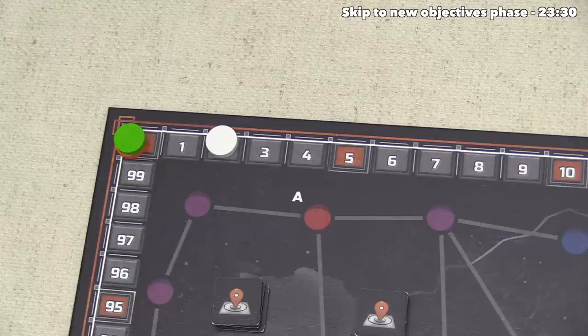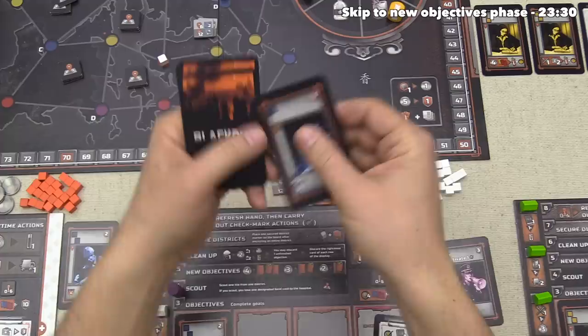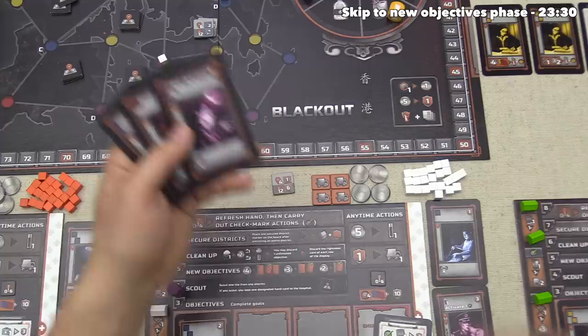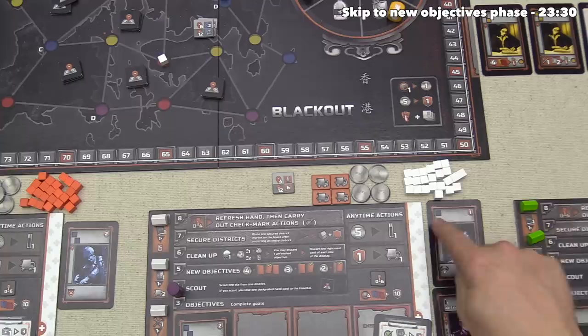We put this scouted tile in our area and generate one victory point, bringing us up to three. Then as mentioned, we take this team of committed cards, shuffle them up, and one of them goes to the hospital — it's going to be the single blue volunteer. So that wasn't too bad. We put them in the hospital, and this is the only way that cards enter the hospital. At the end of the game, you don't get points for cards in the hospital, and the doctor is the only way they come out. The remaining three cards can now rejoin our hand.